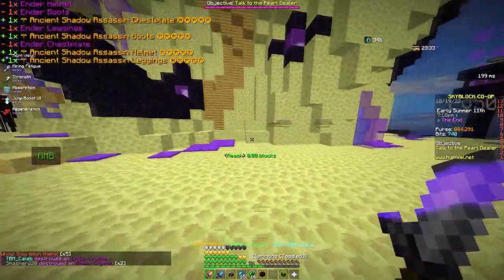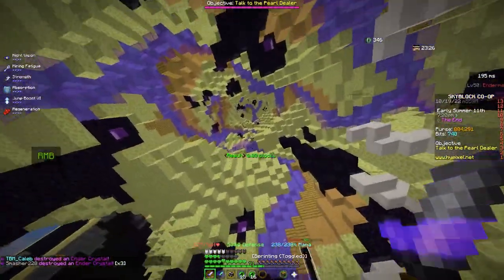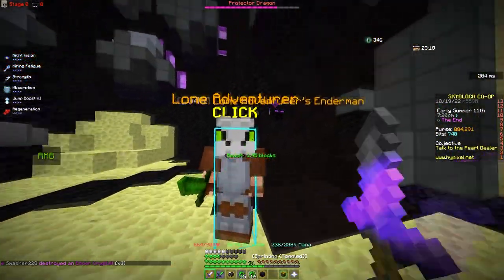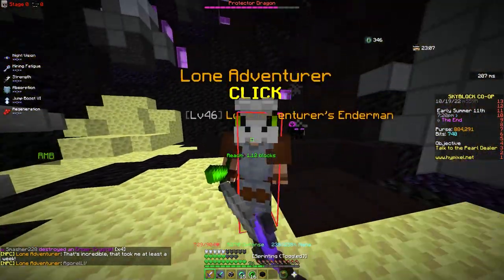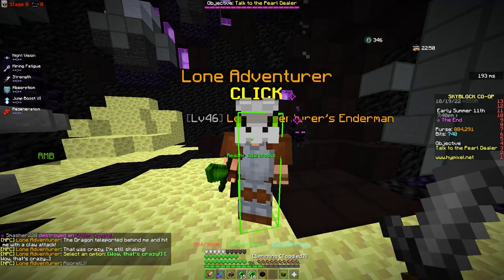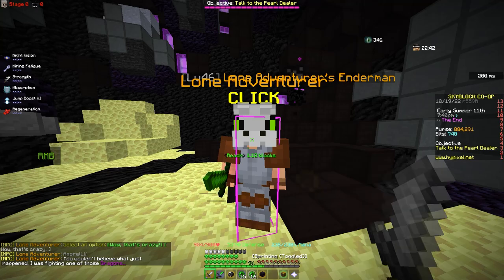Once you have all the gear equipped, the NPC will vanish from his spot and move down to the gate. You can jump down or use a fall ability. He'll be there loading — and then he's going to change his armor. You can say whatever you want; both dialogue options seem to be the same, which might be a bug.